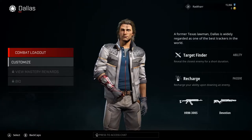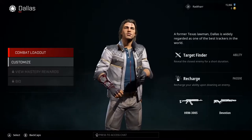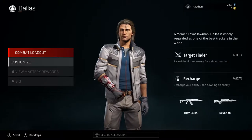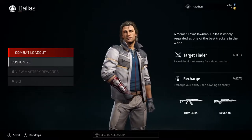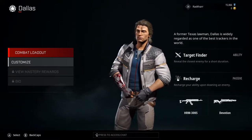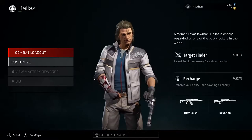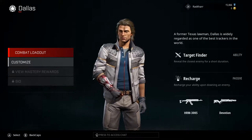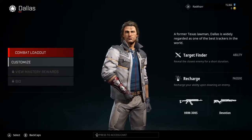Dallas is a former Texas lawman and is widely regarded as one of the best trackers in the world, and that leads on to his abilities. Starting with his passive, Recharge — you recharge your ability upon downing an enemy. That ability is Target Finder, where you reveal the closest enemy for a short duration, around five seconds. The reveal mechanic completely highlights and outlines an enemy. Upon downing someone, his passive recharges that ability, meaning if enemies don't have the perk Cloaked, he can roll through the whole team detecting them easily.